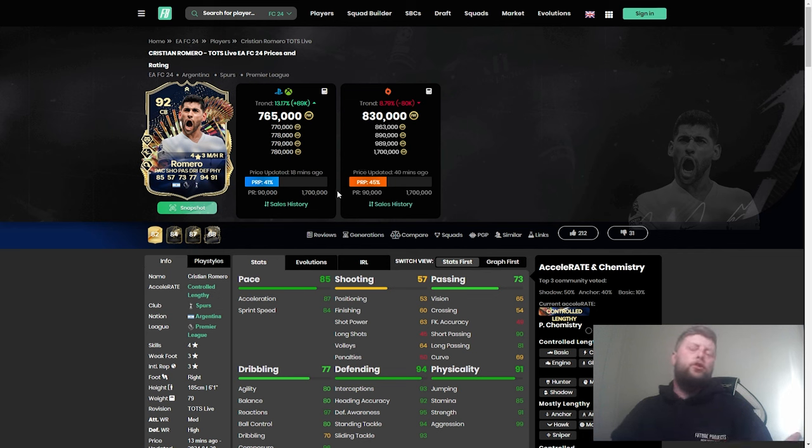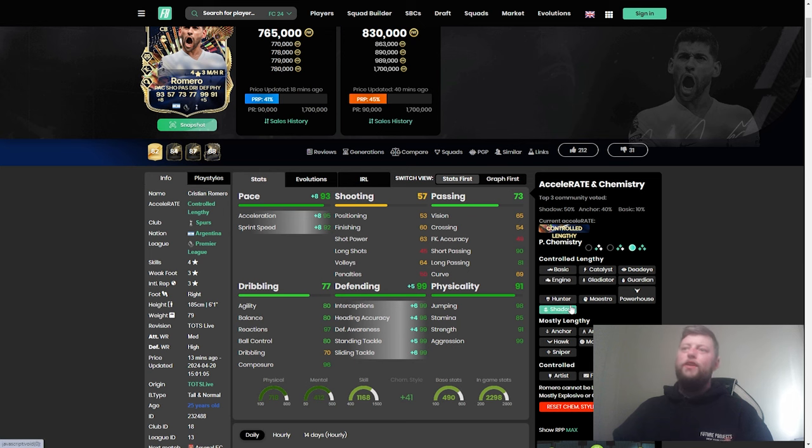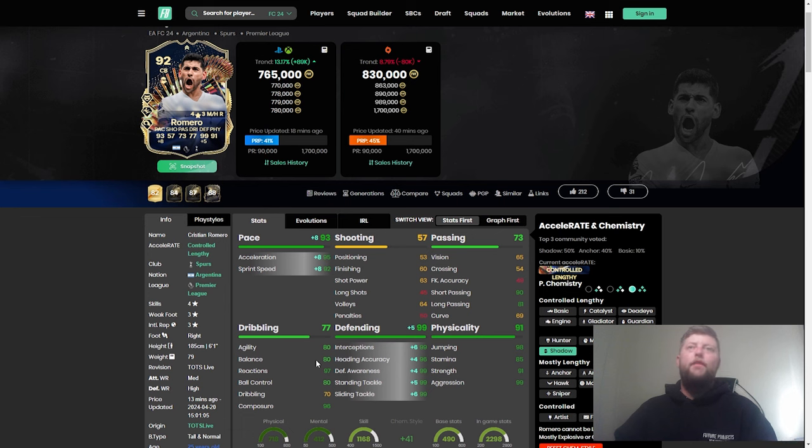He's 765, fluctuating between about 760 to about 780-790, give or take. I like the playstyle pluses — Anticipate is my favourite, Slide Tackle is another good one, and Power Header is an extra one if you're going for corners when you haven't got someone like a Drogba in the box. I would preferably like Aerial and maybe a bit more of a weak foot rather than a skill move, but again, they are just extra nitpicking. Shadow is definitely the option to go with here, with pace going to 93 and defending maxing out to 99. With the bonus of upgrades, you're looking at 94-95 pace, an extra two on the physicality, and composure going up by one at least — that is going to be a very, very nice card.